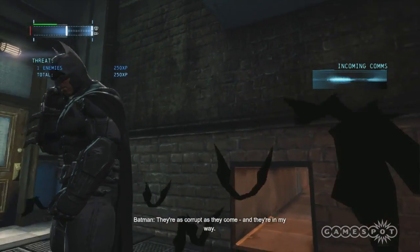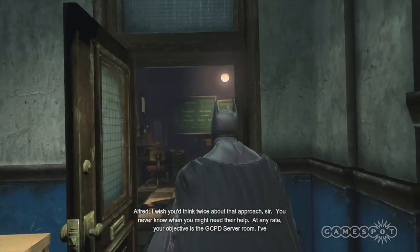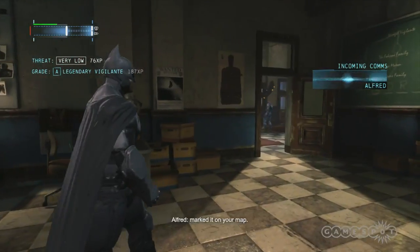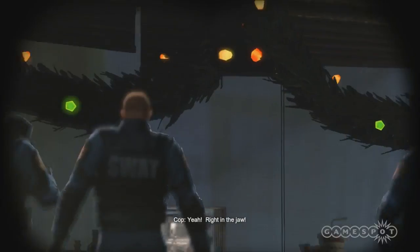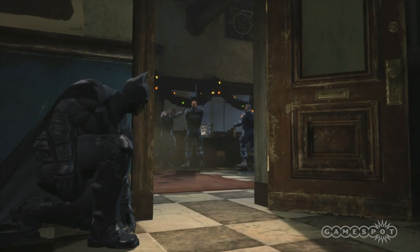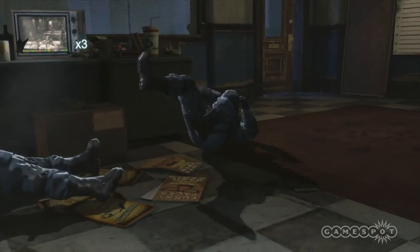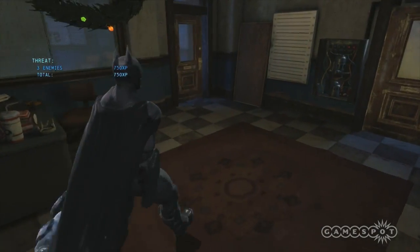Alfred here is talking about Batman's brutality — 'Must you be so brutal, sir? These are city employees.' Batman replies: 'They're as corrupt as they come, and they're in my way.' Batman in this game, because he's not as established as in the other Arkham games yet, maybe relies a bit more on raw physical force than on pure intimidation at times. I've seen him push things a little further than he otherwise would.